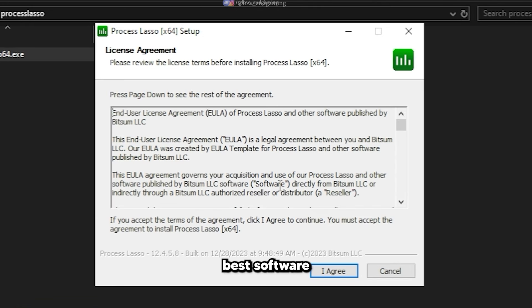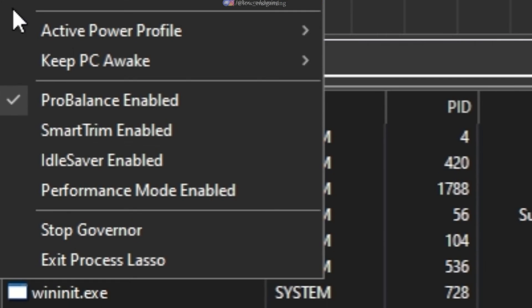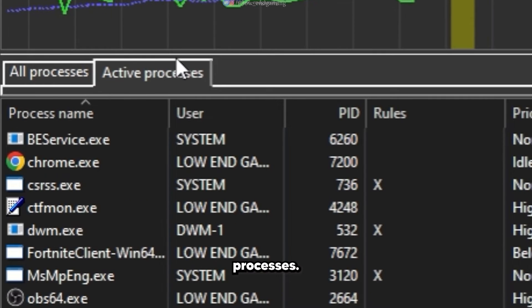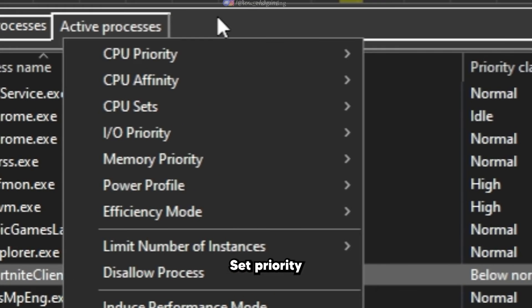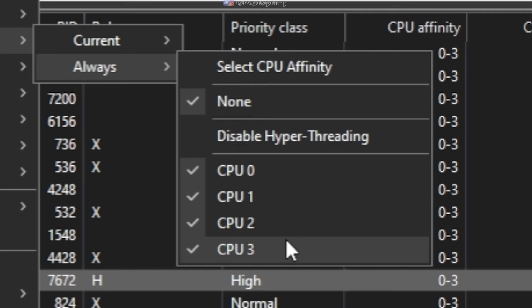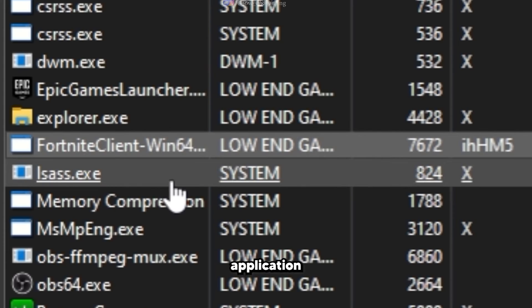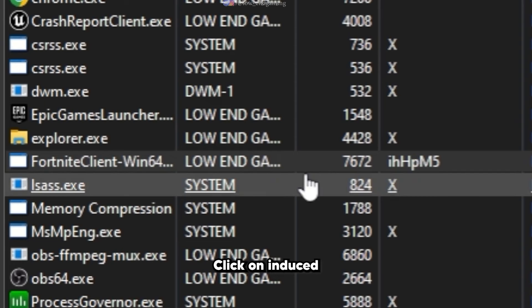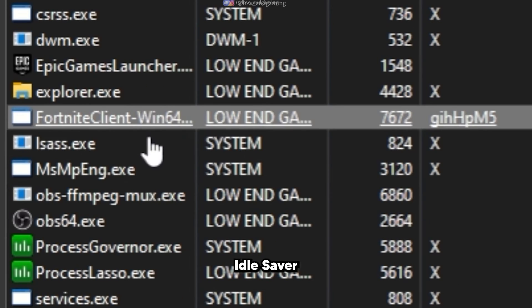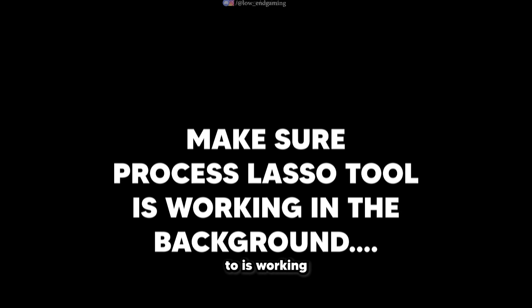Open the Process Lasso Tool folder. This is the best software to maximize your CPU's performance. Install it, open it, go to Main, and click on Performance Mode Enabled. Make sure that your game is running in the background. Under Active Processes, find your game process and right-click on it. Set Priority Always to High. Set Affinity Always and select all the CPUs. Set the I/O Priority to Always High. Set Application Power Profile to Bitsum Highest Performance. Click on Induced Performance Mode, go to More, and click on Disable Idle Saver. To make sure these settings apply every time you play the game, make sure Process Lasso Tool is working in the background.